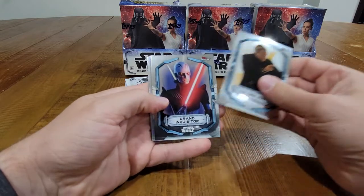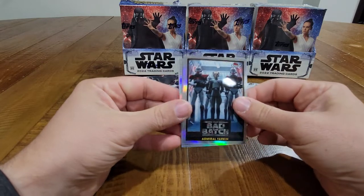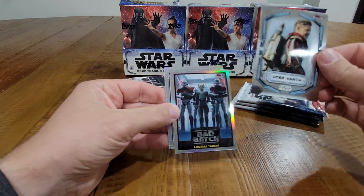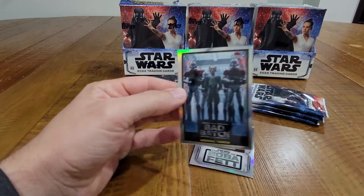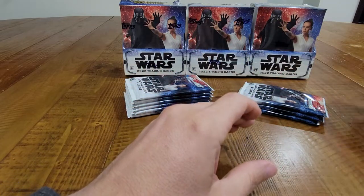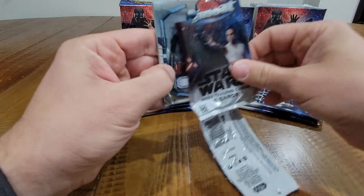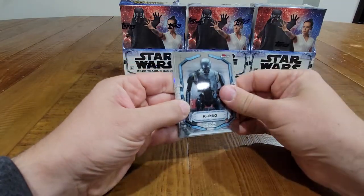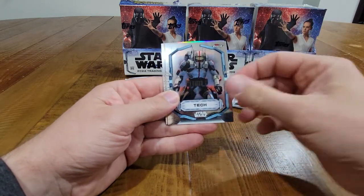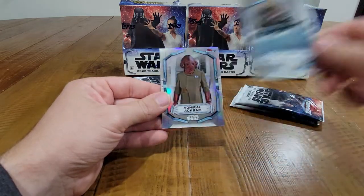Dryden Voss, Grand Inquisitor, Admiral Tarkin, Bad Batch refractor insert, Fennec Shand Book of Boba Fett insert, and Cobb Vanth. No color yet — let's see something: K2-SO, Palpatine, Tech, Admiral Ackbar refractor, Beaumont Kin.